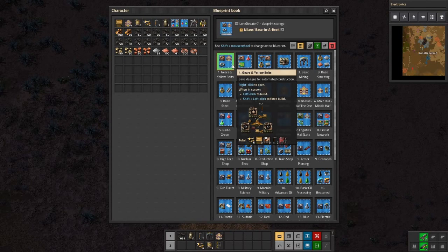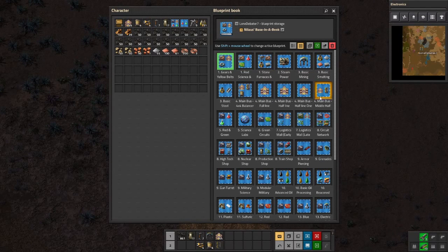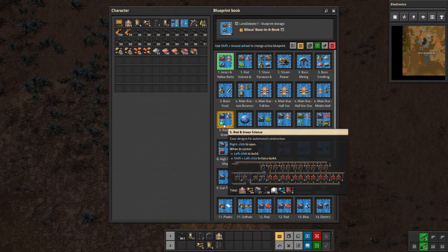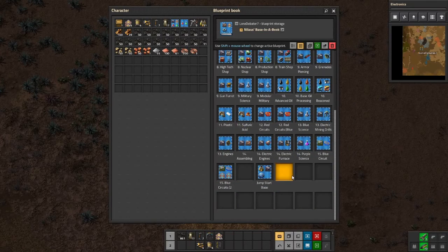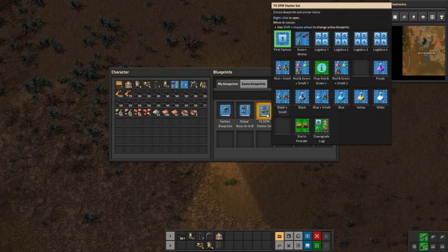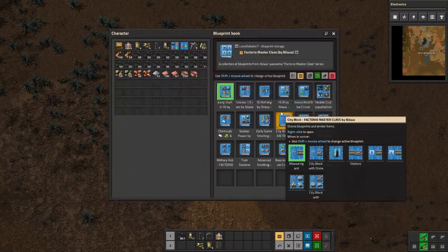This is basic gears and yellow belts. I'm just looking through these to see which one we actually want to use. You could just design it yourself, which is totally viable — I know we need gear wheels, copper cables, green circuits, and inserters to get the first two science packs. I'm just trying to see if there's one that's already kind of set up for us.